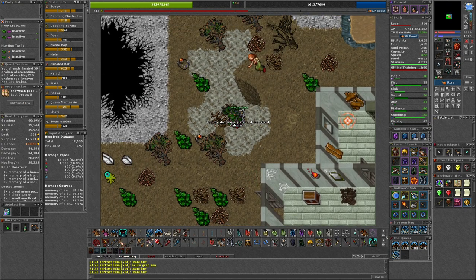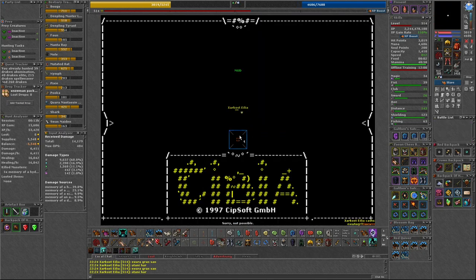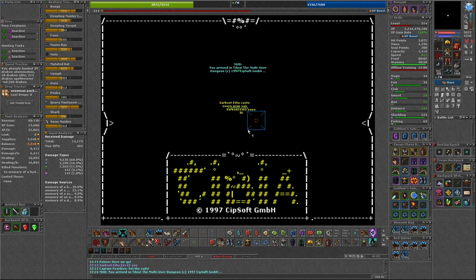Once you complete all of these paintings and add them to your book, you will be able to fight Lord Retro. Hopefully this guide helps you fill your picture album and gain access to the boss. Thanks for watching and happy hunting.